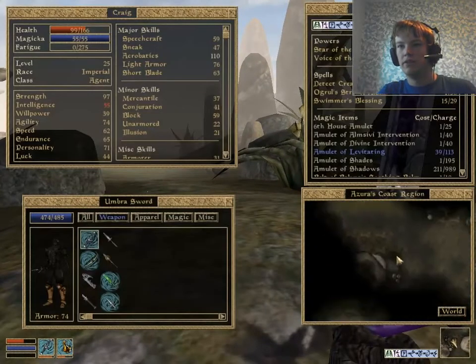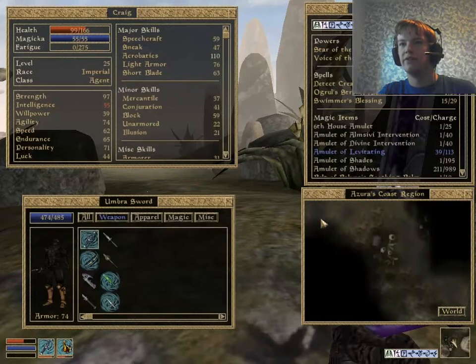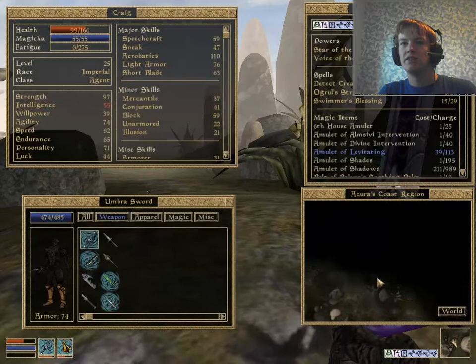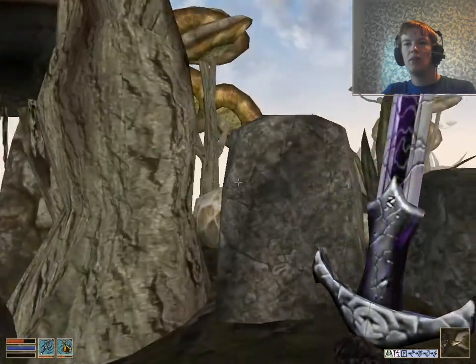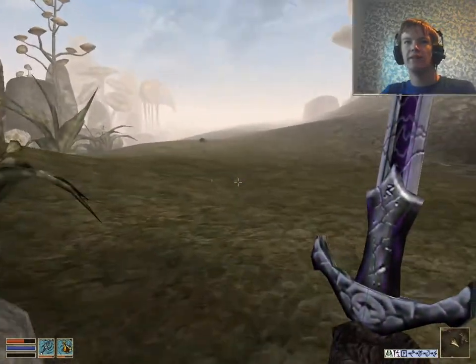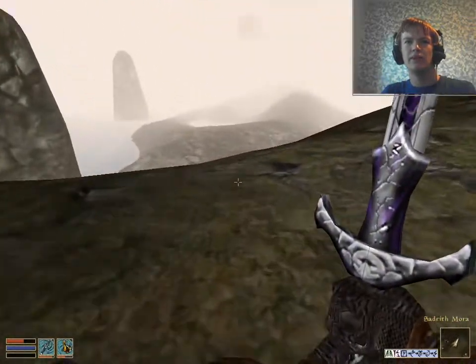Let me check the local map. It's the Sadrian Ancestral Tomb — there's nothing else around here. Well, where the heck could it be then? Where could the ancestral tomb be?